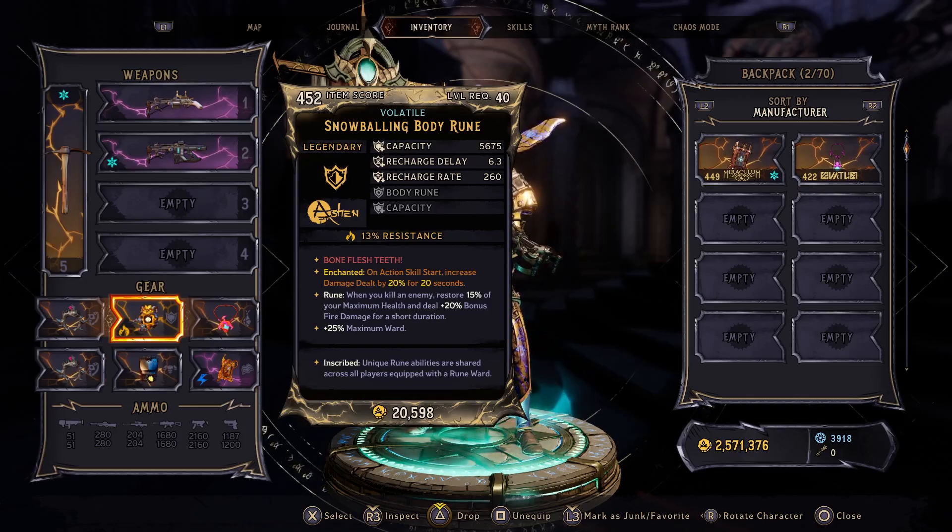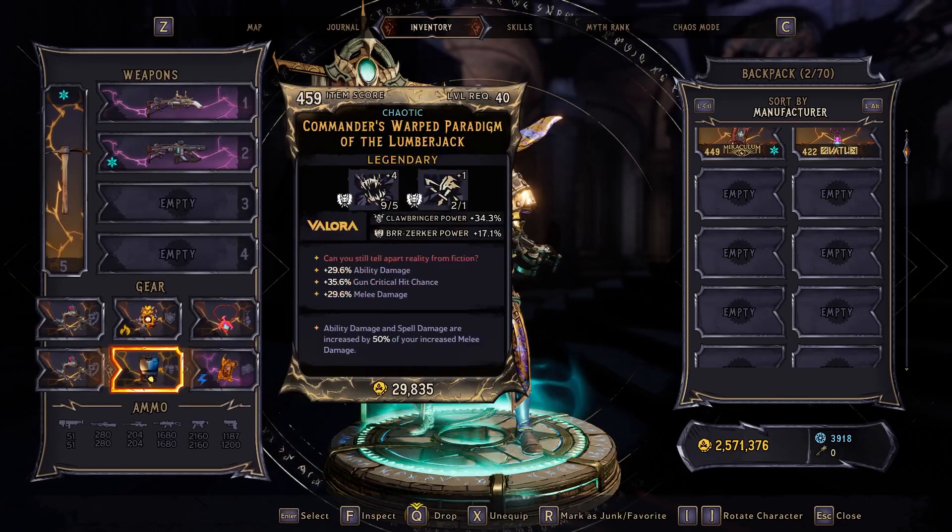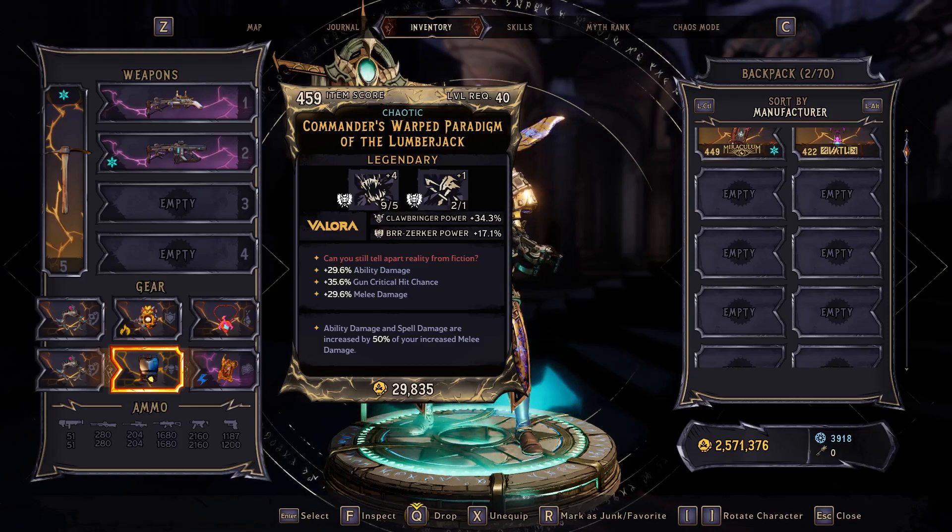For my class mod, we're using the Warped Paradigm, which drops from Castor in Tangle Drift. There's not too much that's important on the Paradigm apart from an extra point into Blast Chill if you can get it. But the main thing that is very, very, very important on this Paradigm — what is going to help this build deal a ton of damage — is to make sure you get the effect which makes your ability and spell damage more powerful as a result of your increased melee damage. Do not skip out on this stat.